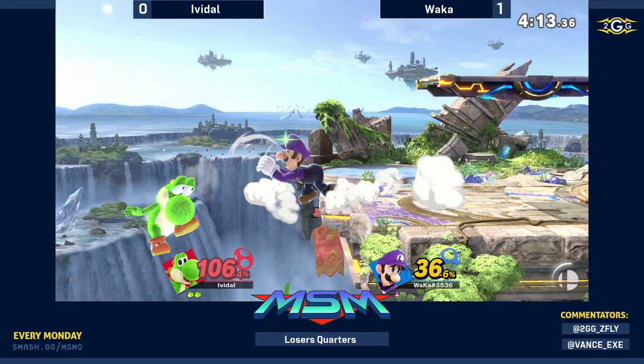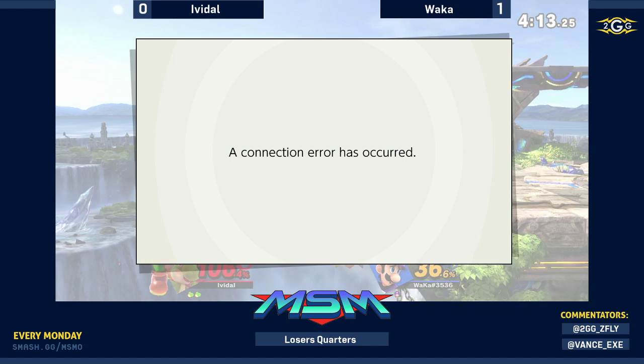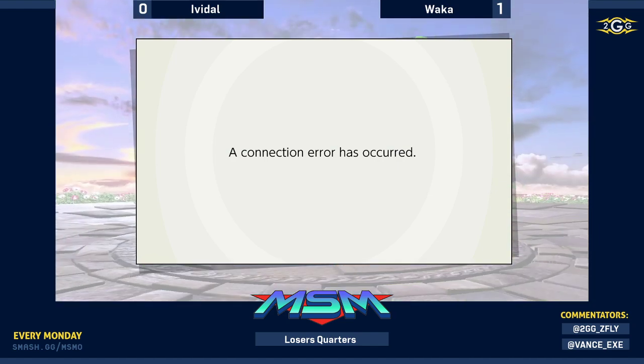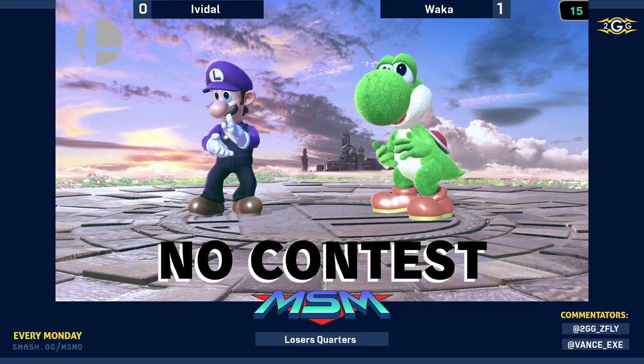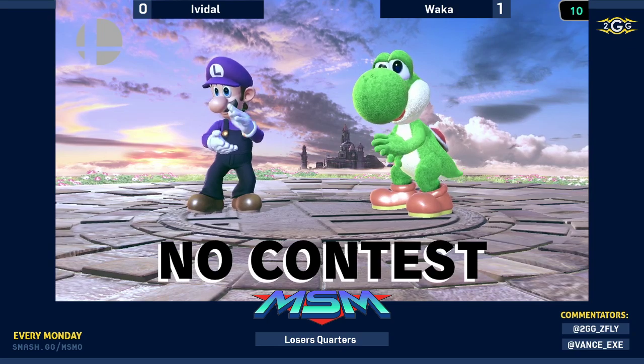Somebody inform Sid — somebody tell Sid. What is this? Buffer, buffer, buffer. Come on, Nintendo. Come on, Smash. Work with me here — I got to turn it to cast. Oh no... Who disconnected? Who was it? Somebody's going to be gone. And it was Wakka.